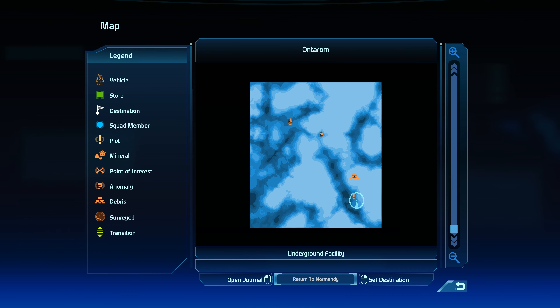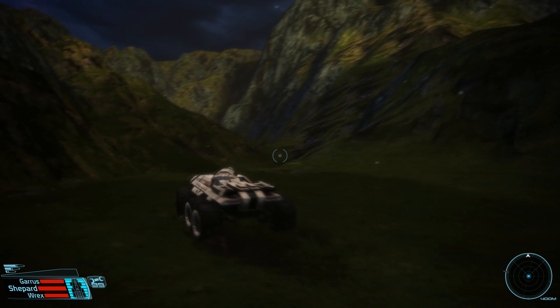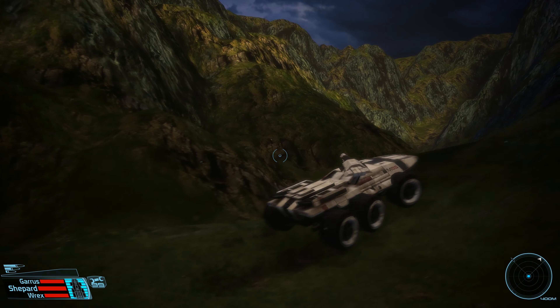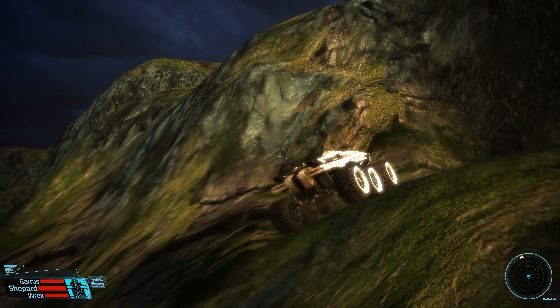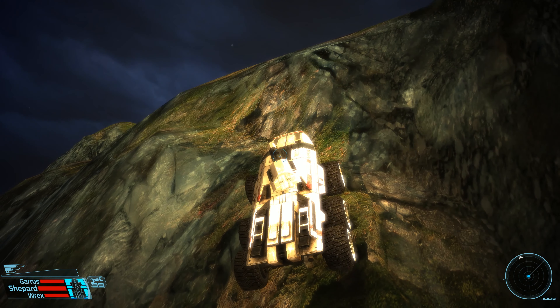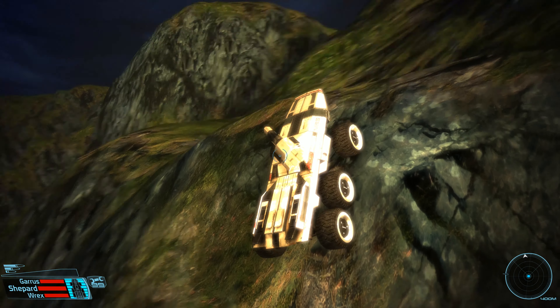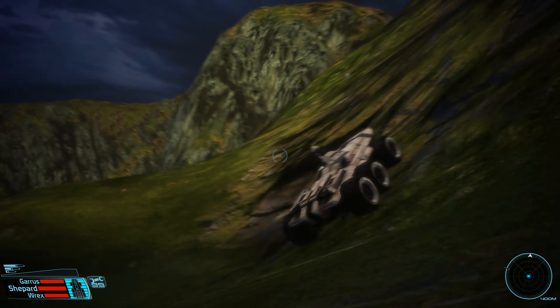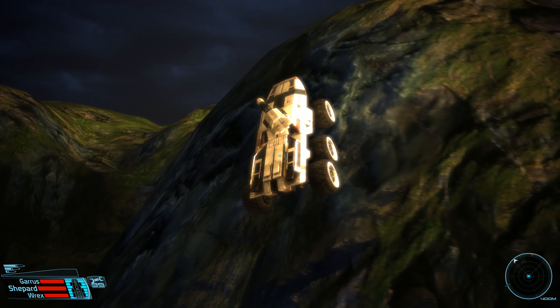There's an anomaly, debris, and an underground facility. Let's just go ahead and start exploring. The green planets weird me out because it's green everywhere, including on mountains — makes me think it's not grass, but it's clearly the grass texture. That's just lazy texturing, I feel like. I just slapped something on — we need to make this place look green. Why? Because we want a green planet.